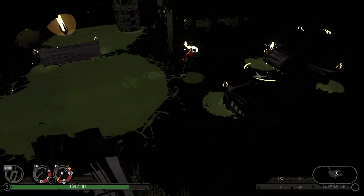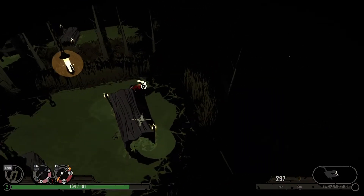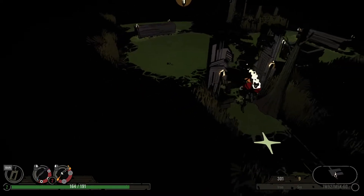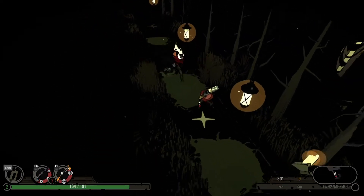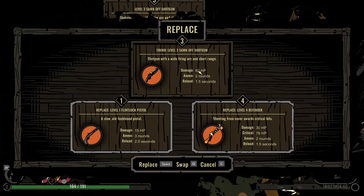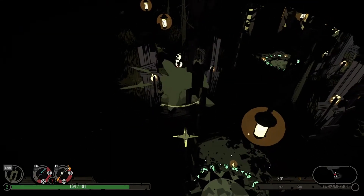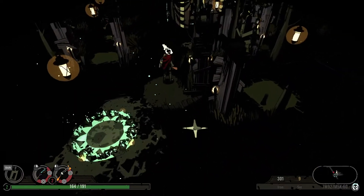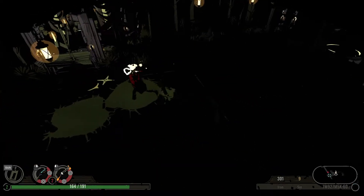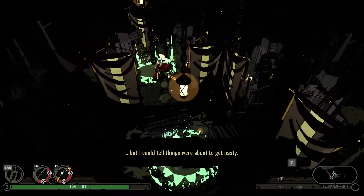Another area — big, right? I haven't used the Defender's ability once: auto crits from cover. I guess there was another guy at the gun if we would have run over here. Level 3 sawed-off shotgun — I bet that does some good damage. 62 damage — that's really good. We're gonna replace this. I feel really underpowered here. So far in the bayou, there are no hairs to prickle on the back of my neck, but I can tell things were about to get nasty.